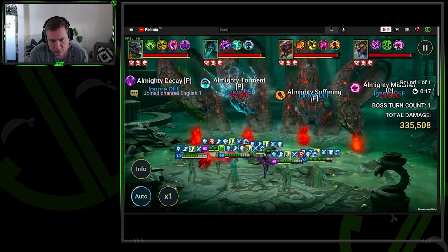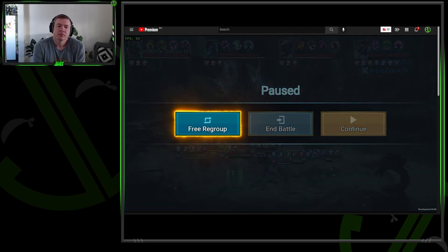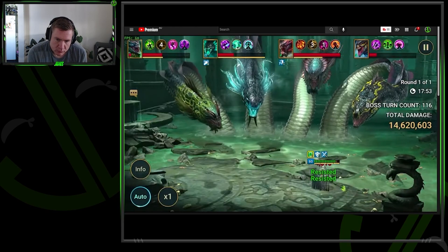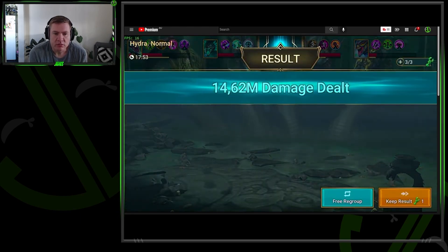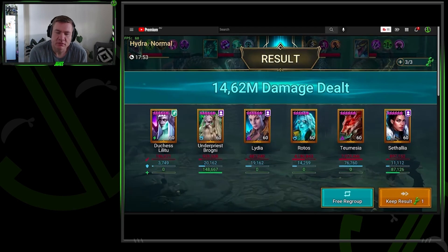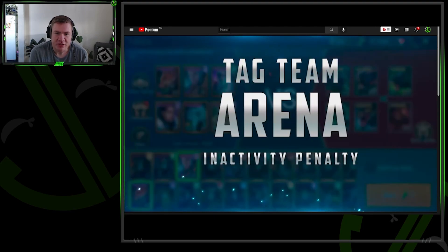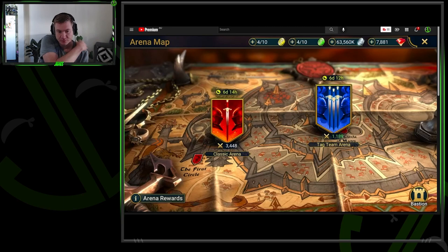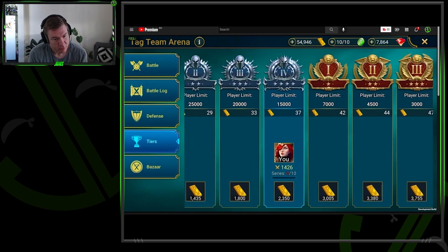Aside from Heroes Path Events, there are a few quality-of-life improvements in the works. The first is something that's been heavily requested: Hydra battle regrouping. You can already do this from inside a battle, but they're now adding the same functionality to the battle results screen. After every battle, you'll have a choice between keeping the result and losing that Hydra key, or trying again for a better score — you'll be thrown back to team selection to tweak your team and take on the Hydra again. That's a great addition!